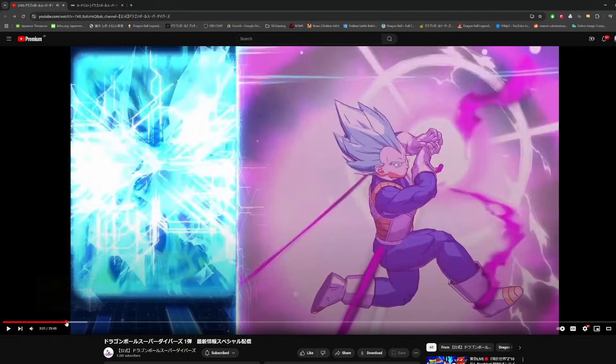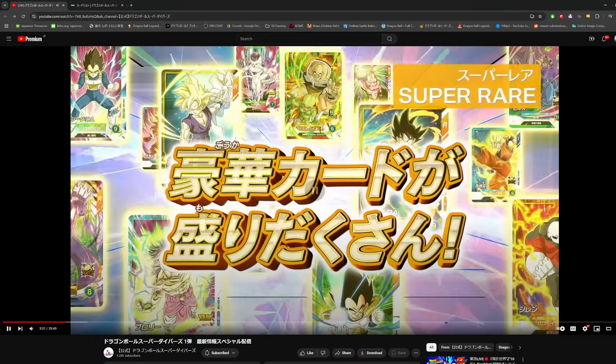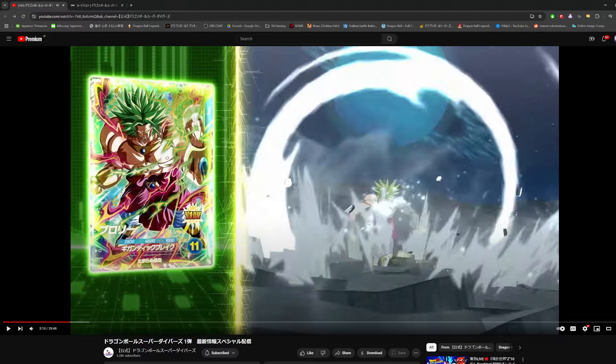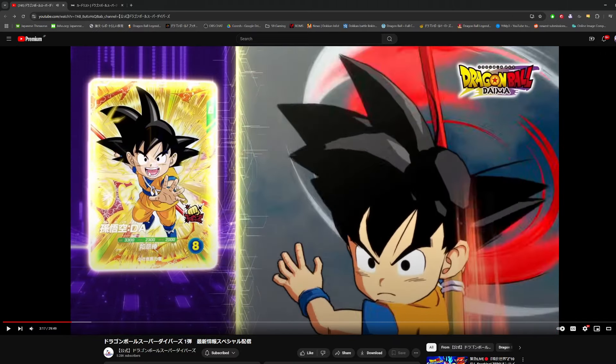There are obviously going to be different rarities in this game as well. Normal cards, rares, super rares, and the highest rarity so far are called god rares. The first god rare is Blue Goku, then Blue Vegeta. Of course we got Super Saiyan 2 Gohan — every single Heroes set had at least one Cell Saga Gohan, they're obsessed with him. There's Super Saiyan Trunks, Broly — legendary Super Saiyan Z Broly is a god rare. Bardock is a god rare. Interestingly, Fat Buu is also a god rare. And then Daima Goku — Goku Mini is also going to be a god rare.